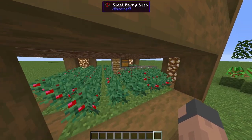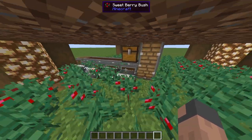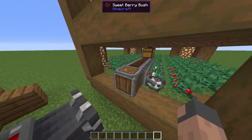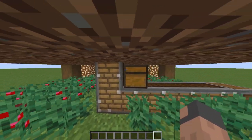So how the farm works is that we have a sweet berry farm, and it's made with just some mechanical harvesters — four of them. And then we have a chest to collect all the items.